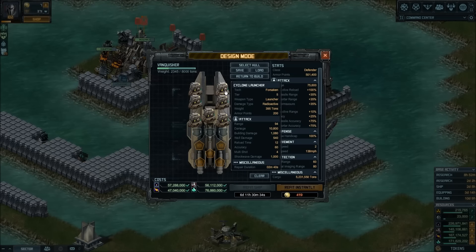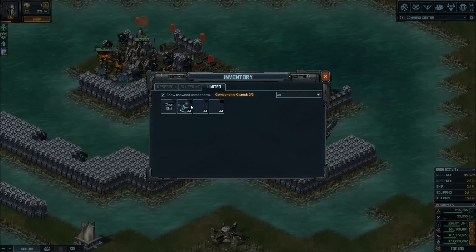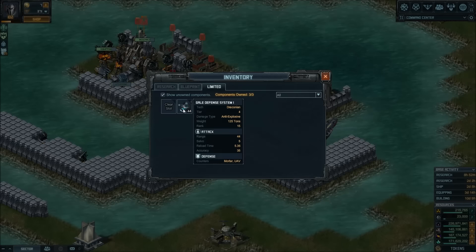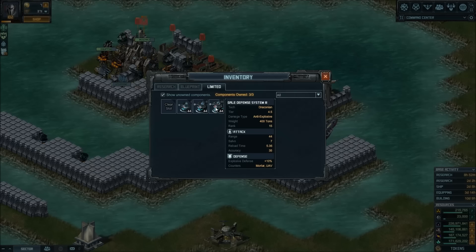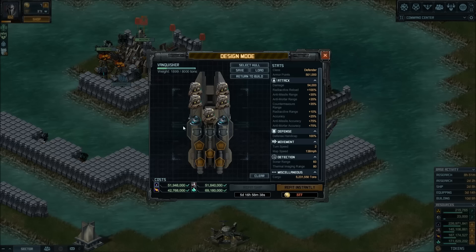Let's first look at weapons. The obvious choice is to build the Cyclone Launcher on every weapon slot you have here, since you can only have seven weapons. That's assuming you can protect yourself against mortars — otherwise you may want to consider putting Gales in some of these slots. I would go with Gale 1, despite it having less salvo: a salvo of five versus a salvo of seven from the Gale 3. Since you don't get the benefit from the explosive resistance, Gale 1 should do the job.